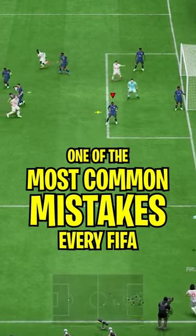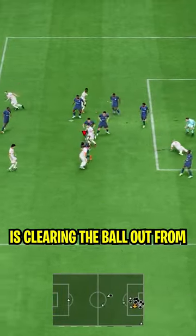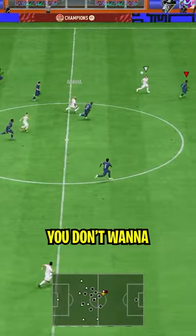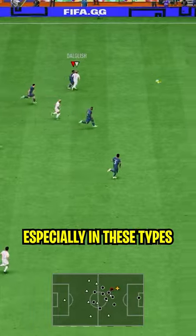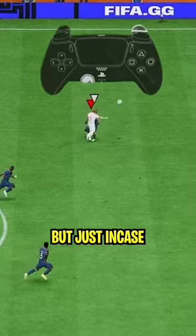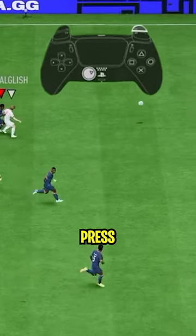One of the most common mistakes every FIFA player makes is clearing the ball out from defense with the pass button, and then stuff like this happens. You don't want this to happen, especially in situations like Frimpong here where we try to clear it with square. Instead, press circle.